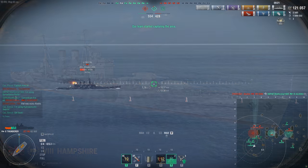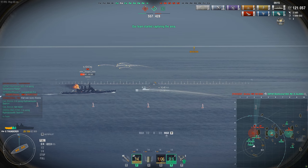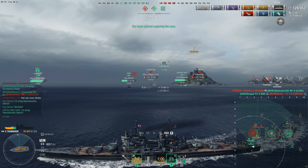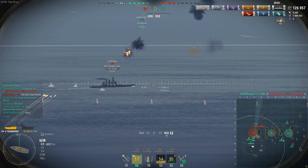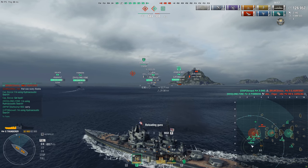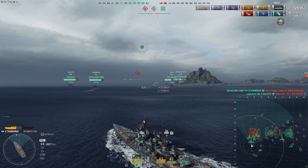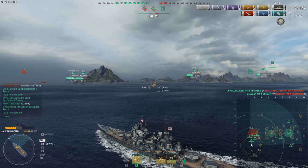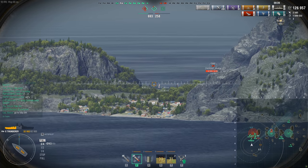British cruiser Hampshire, tier 8 — good god. A development of the Surrey-class heavy cruisers, this ship is armed with 10 203mm guns at tier 8, equipped only with AP shells featuring improved ricochet angles and high muzzle velocity. Hampshire is also armed with two quadruple torpedo launchers with single-launch capability. It has weak armor but special engine settings similar to cruiser Minotaur — it accelerates quickly but decelerates like a continent. It's equipped with hydroacoustic search and DFA consumables in different slots.